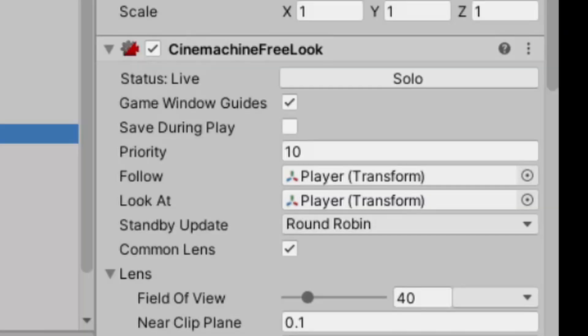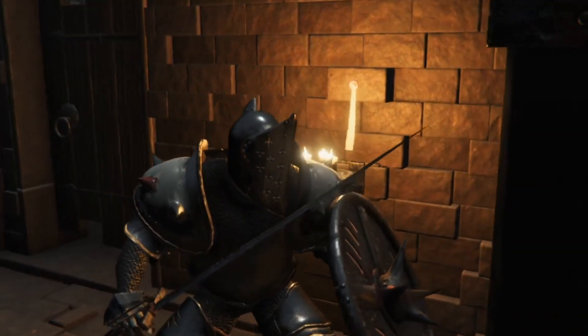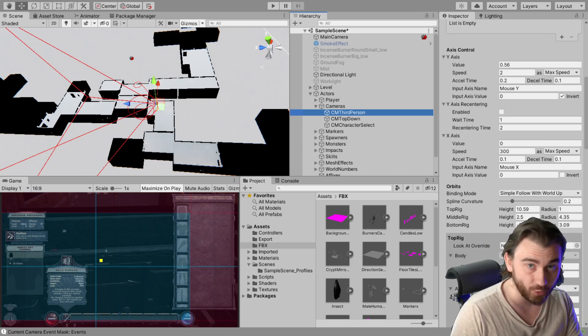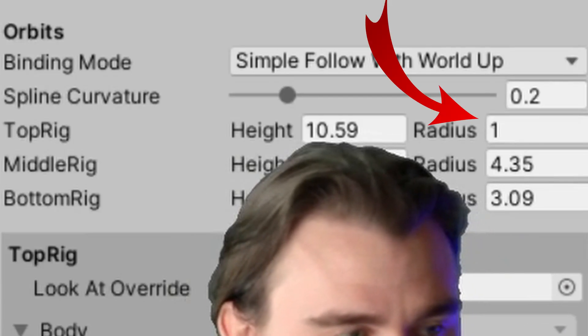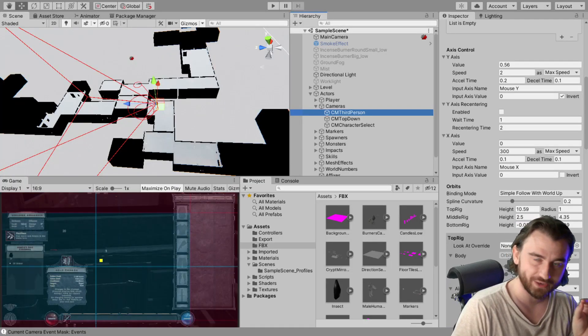The first camera we're going to use is a Cinemachine free-look camera, and this is going to be used for the third-person perspective. We can easily get a good view of our character by using three orbits. And then when we use our scroll wheel to scroll out, by code we can change the radius of these orbits, which means that we can zoom out from the character. But when we are — this is the tricky part of the equation.